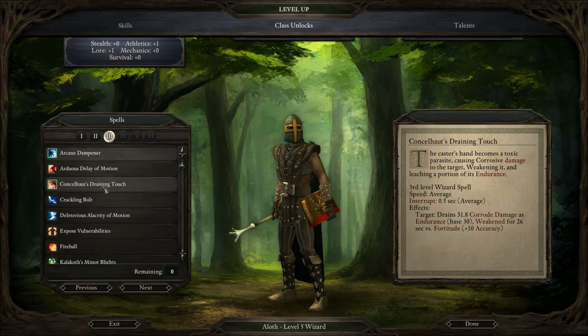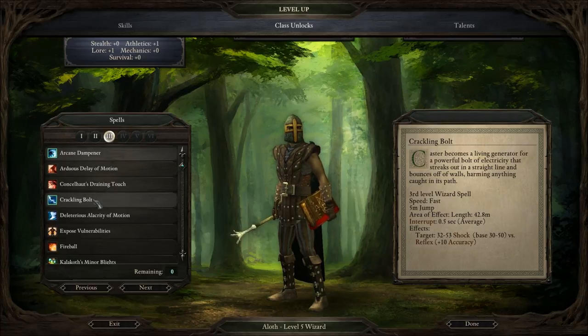I kind of don't like the idea of him getting in melee range, so no to that one. Crackling Bolt — Lightning Bolt. The caster becomes a living generator for a powerful bolt of electricity that streaks out in a straight line and bounces off of walls, harming anything caught in its path. Careful with that one.